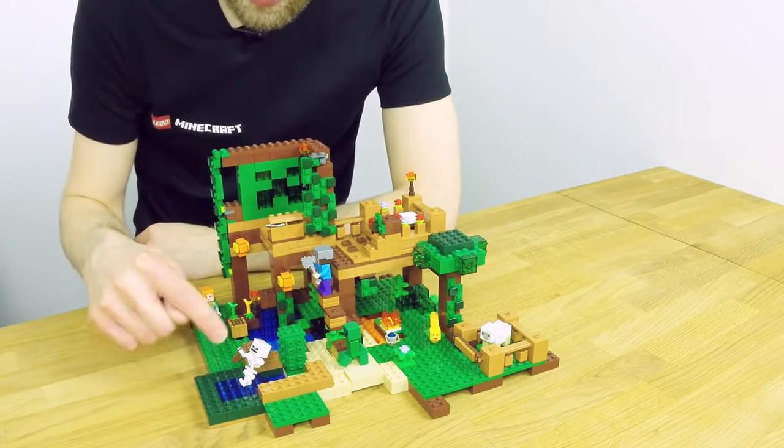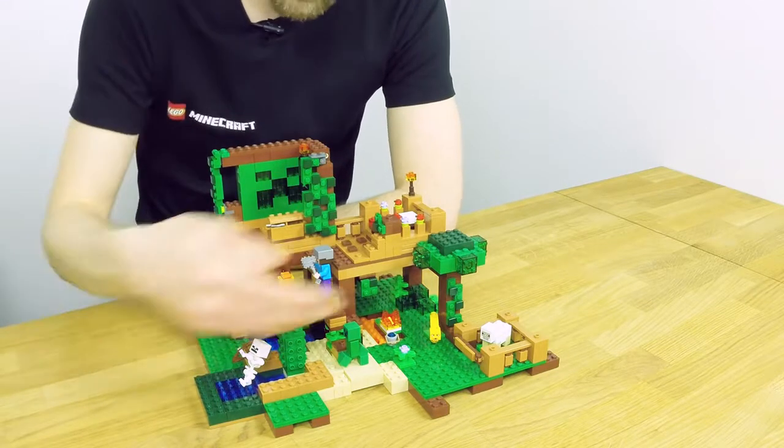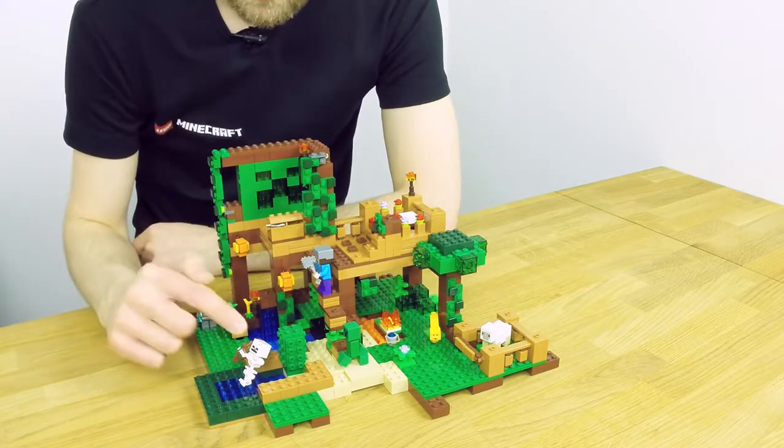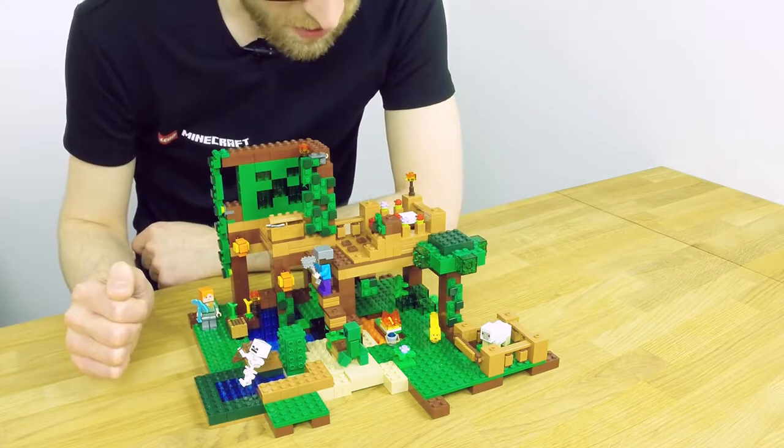Here's a little swamp area with a water stream — and as you may know from the game, if you come into a water stream it will drag you in one direction. And if the skeleton hits the cactus, that's also not so good for the skeleton, as you may know.